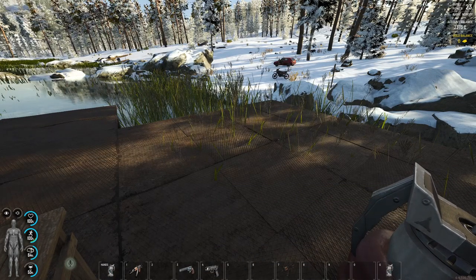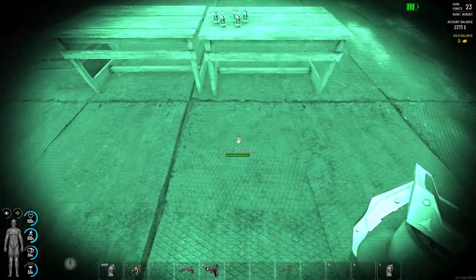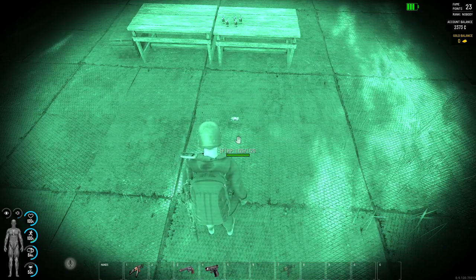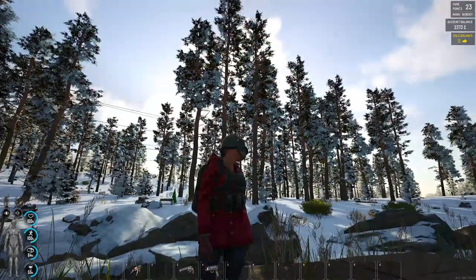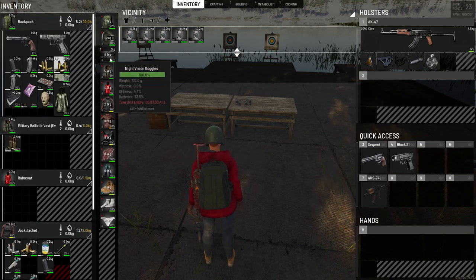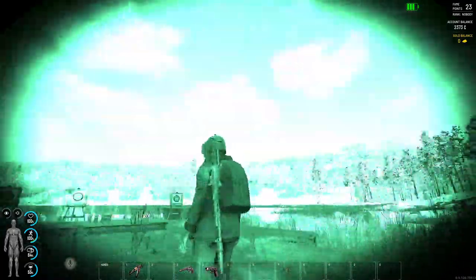Let's turn on our night vision here — flashbang warning. And if we throw it, it is going to disable our NVGs even though they are turned on. It seems to make them disappear as well.